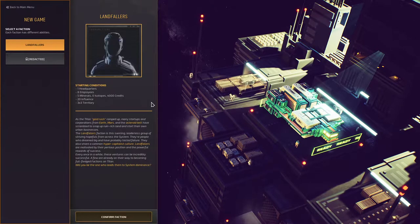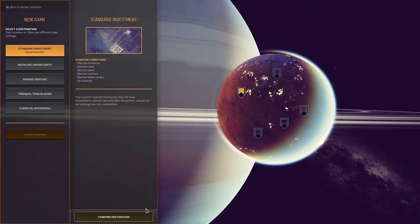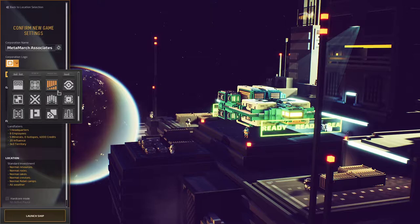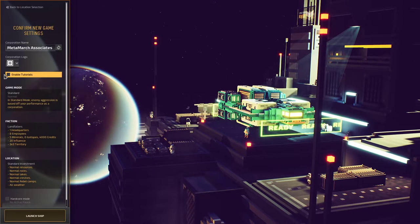Will you be the one who leads them to system dominance? This is the most basic style we can have — it's recommended. So let's go into that. For the corporation logo, we're going to pick the giant-looking crosshair. We're going to be called Freedom Ventures.